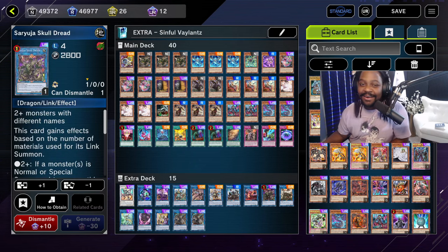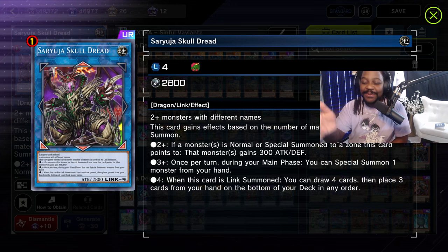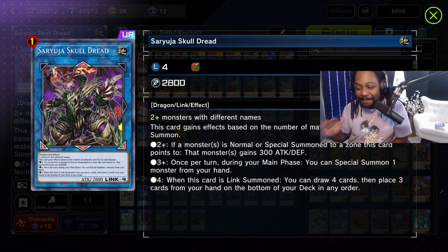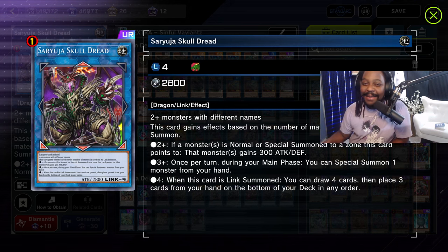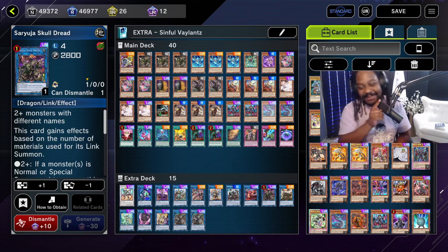The star card of the deck is Saryuja Skull Dread — this card literally allows you to have an additional turn because it provides another special summon to the zone pointing to it, and you get a 300 attack point boost. Plus we draw four cards because we used four bodies. Konami did not give it an animation — I guess because it's a little too scary.